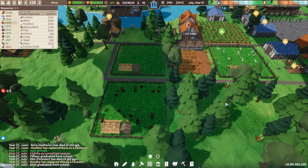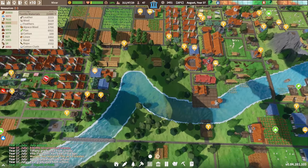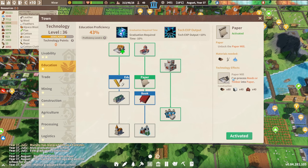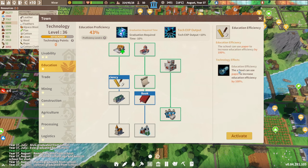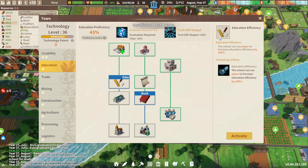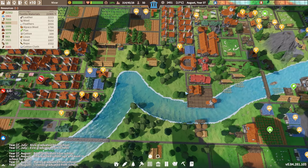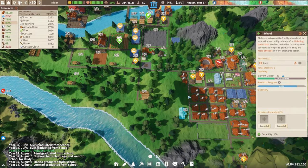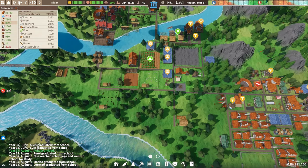We're at number 22, which means we'll resolve one, that is fine. Looking at our technology, the school can use paper to increase education - there we go. We don't have any research points left but we're almost there. I'll definitely want to unlock that. I would love to have a button to apply paper to every single school at once, but we can remodel them individually - not enough materials at the moment.